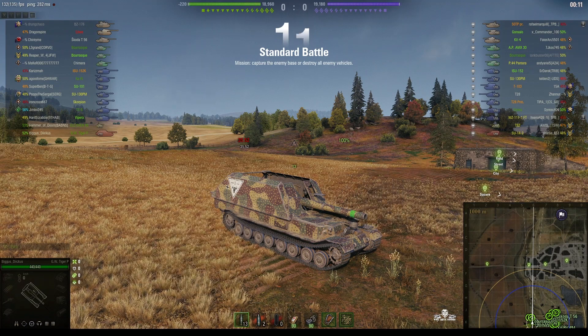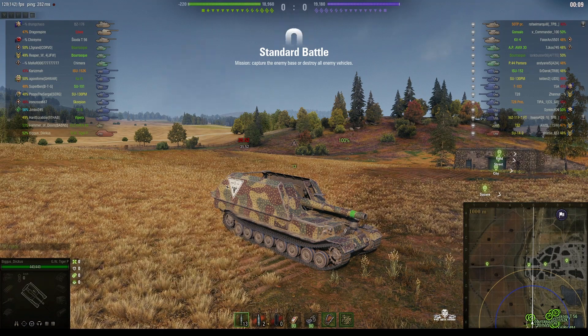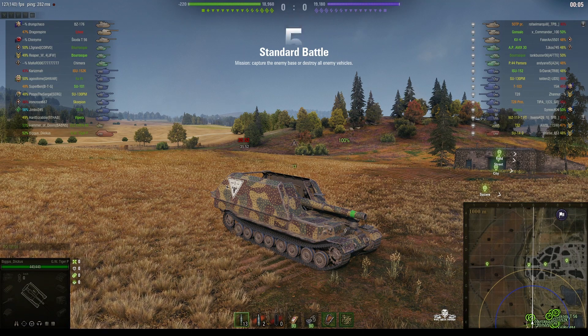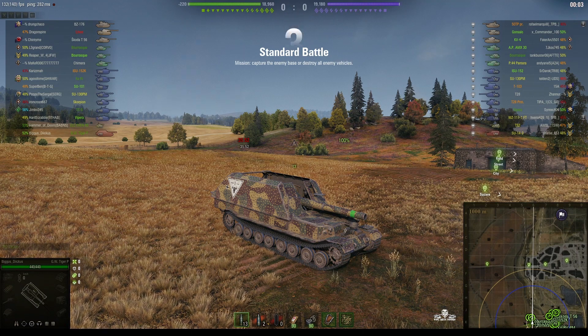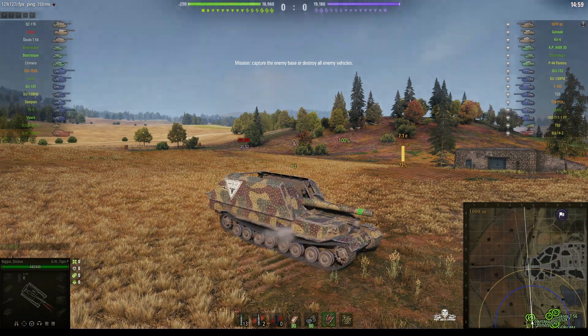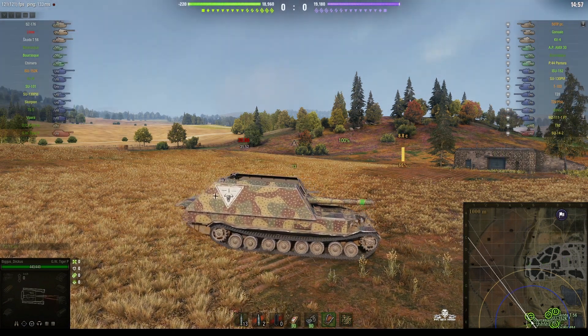Welcome back to What Are You Noobs with General Disturbance! This is a GW Tiger P, the Tier VIII German SPG, located on the south spawn of Siegfried Line, and it's under the command of Biggus Diickus!